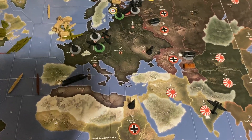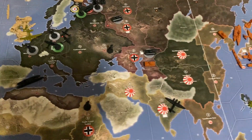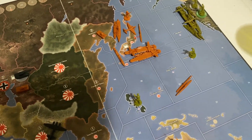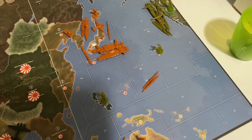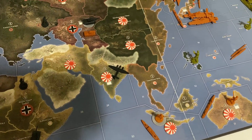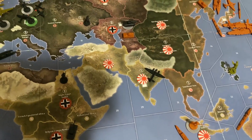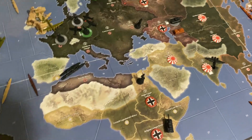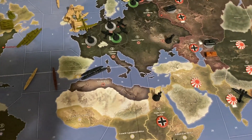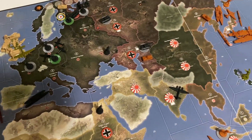Japan is just trying to buy their time and distract the Americans from helping out the UK. The game is leaning pretty Axis at the end of round three, especially with the crazy dice rolls. When everyone involved knows how to play, the game is probably going to skew a little Axis.